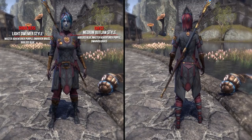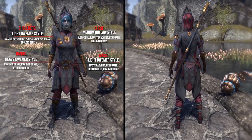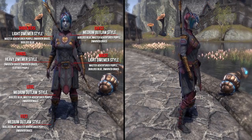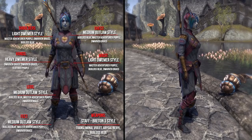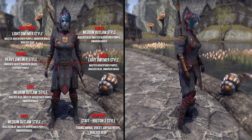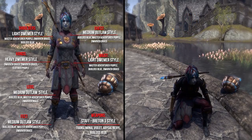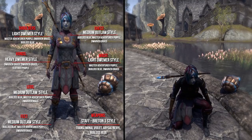The shoulders the Light Tremora style, the hands the Heavy Tremora style, the waist the Light Tremora style, the legs the Medium Outlaw style, and the feet the Medium Outlaw style. The helm is hidden. As weapons he uses a Staff in the Breton 3 style. As dyes he uses Buckthorn Blue, Master Twin Short Purple, and Dwarven Brass. Additionally he uses the Rotmeth Hangover Breton hairstyle. The application cost for this outfit is around 5600 Gold.